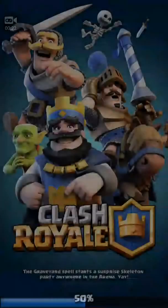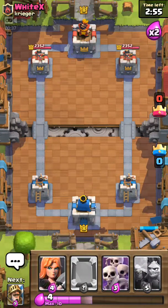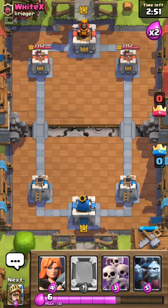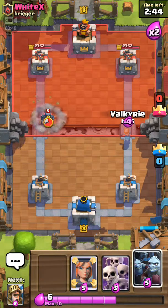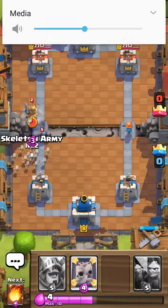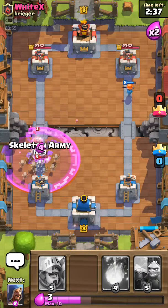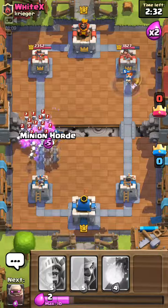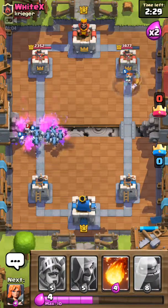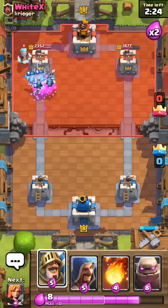Let's get into the first battle and we're standing against white axe. Okay, our starting hand is a bunch of crap, I would admit, but okay — I know what I'm doing. Let's put that and that. Good try, boy. I have a mirror — I hope he doesn't have a mirror; if he has a mirror I'm screwed. Let's put the minion horde. That valkyrie just did good damage to his tower, good enough.